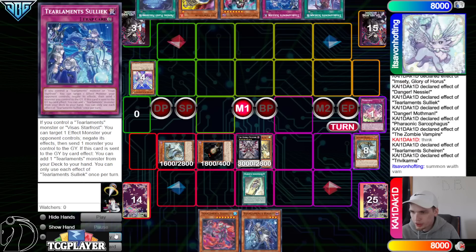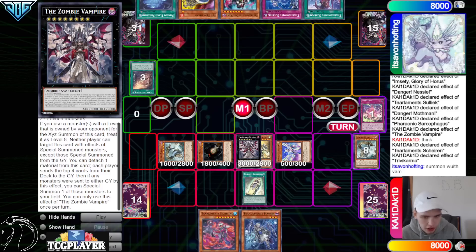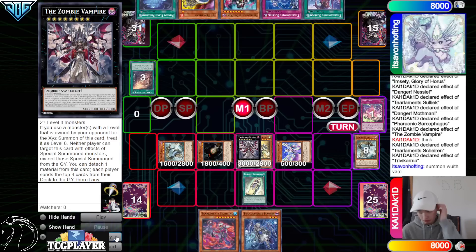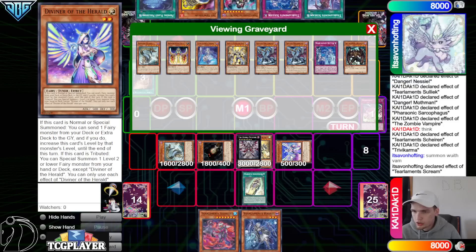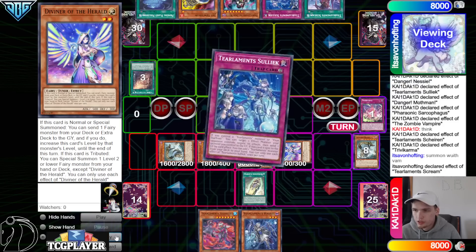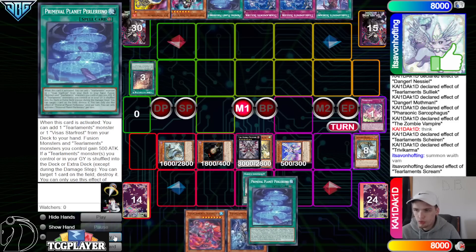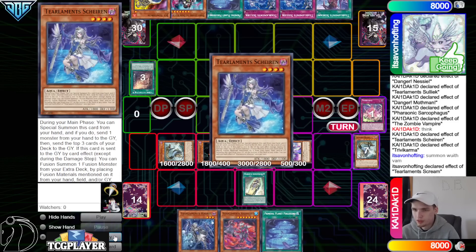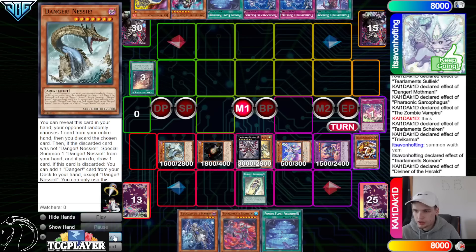You can choose to special summon one of those. I feel like that hasn't come up in a while — you always take the body if possible. So are they also activating Diviner effect? They're gonna go search Solik. We get to search Planet, get to put back with Shalen, and then that's gonna summon out Garua.